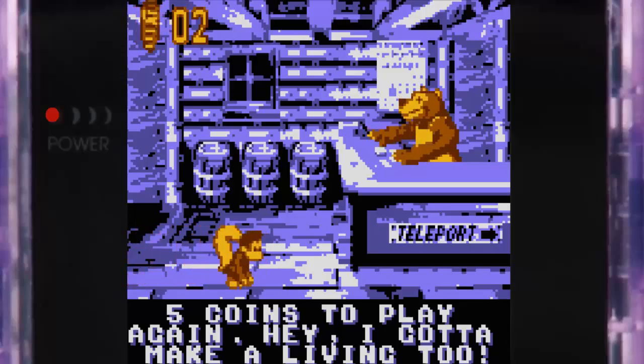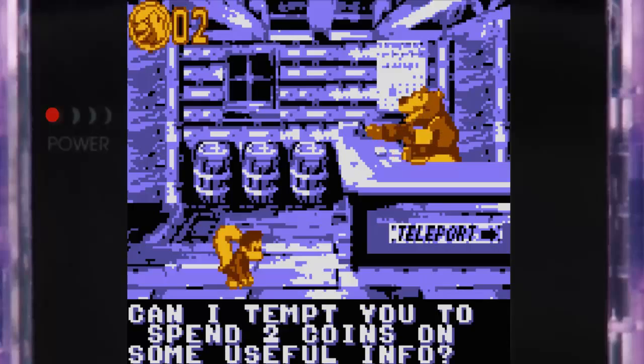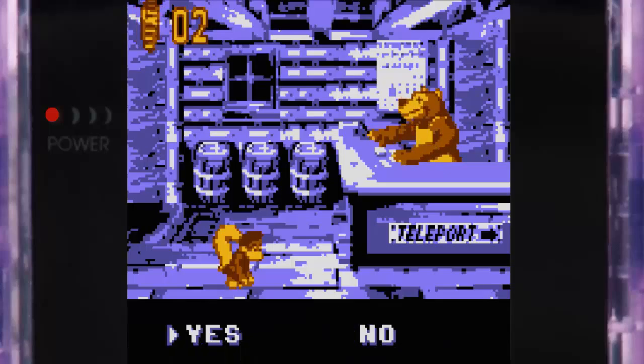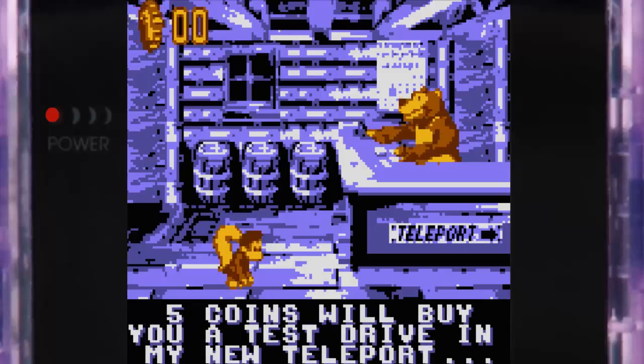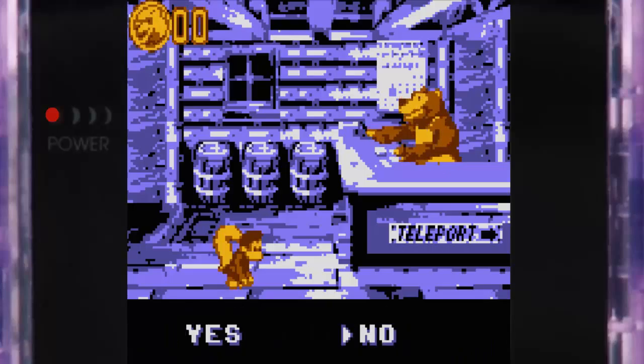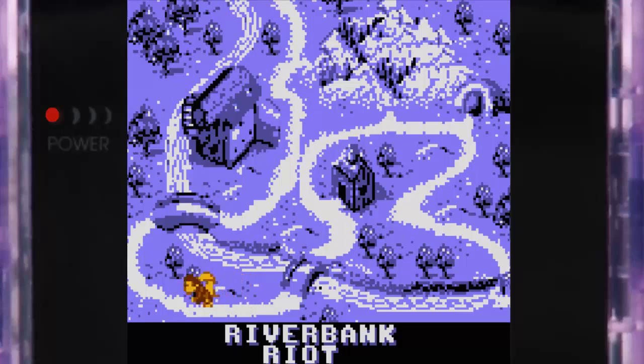If you go in, you can use five coins to play again, but if you say no, it says: 'Can I tempt you to spend two coins on some useful info?' So we're going to try that. Miller Instinct — move away from the right coin. That's a hint that will take us to the next bonus in the Miller Instinct stage. You can also use the teleporter for five coins, but I'm 100%ing this game, so I'll probably show off the teleporter at a later date.